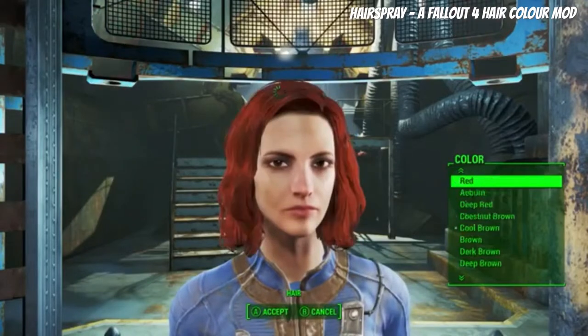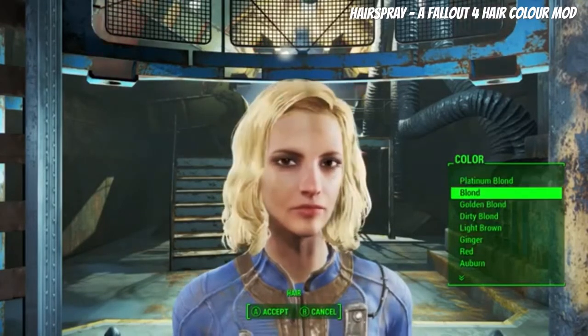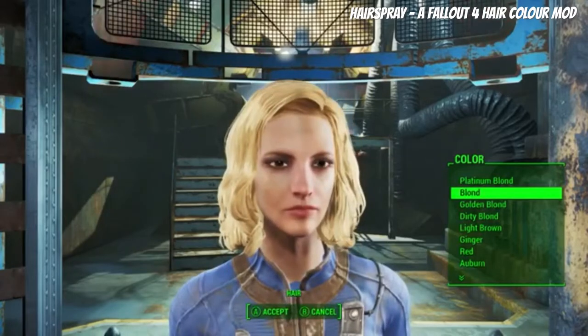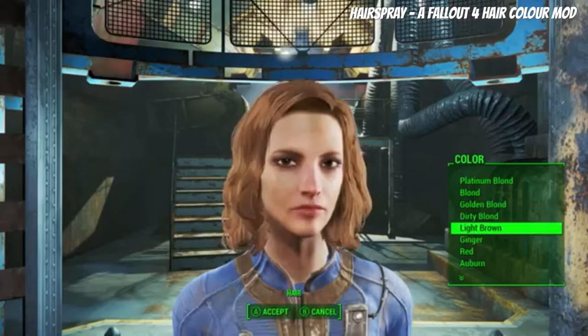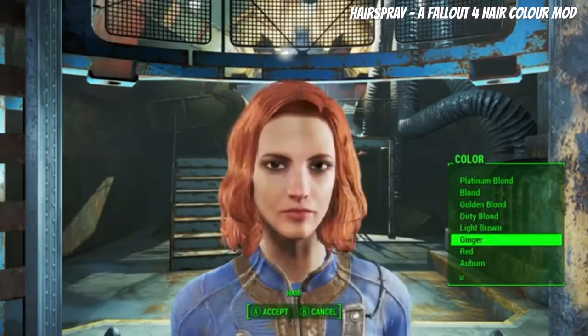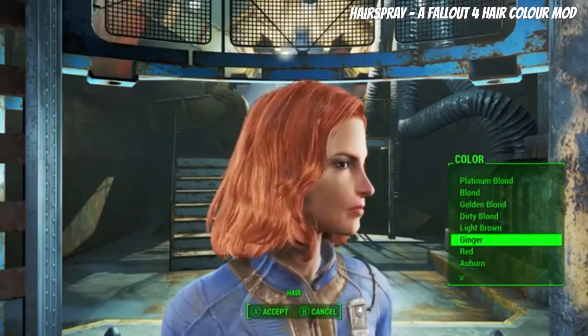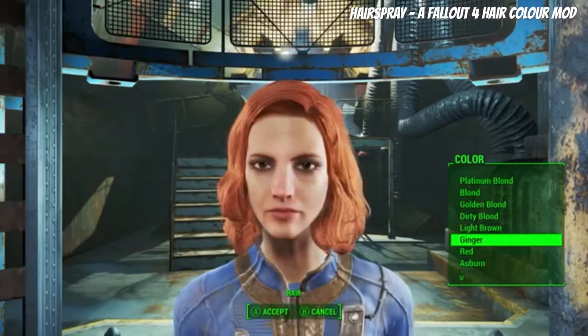I'm going to check out all the hair colors to see what they look like. Starting with platinum blonde — I definitely like the updated hair colors. They look better, livelier, fuller. These definitely look really good, and I love them. Wow, the ginger looks really nice — I love that ginger look, that's definitely one I might use.